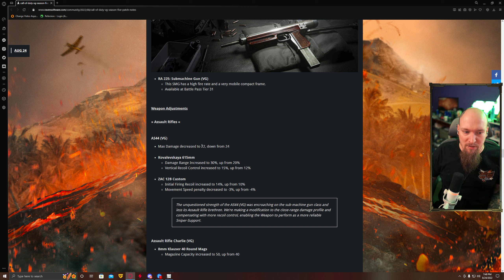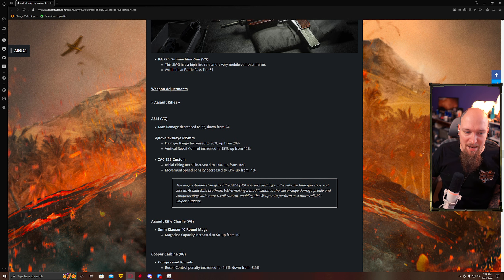On to the AS-44: damage decreased from 24 to 22, which is actually kind of significant. Damage range increased on the 615, which is nice. Vertical recoil control increased as well, so it's going to be easier to use with less damage. The ZAK-12B — the one I recommend for higher rate-of-fire builds — initial recoil is going up but movement speed penalty is going down. So the 12B is going to be significantly better, and the 615 is going to be pretty good too.